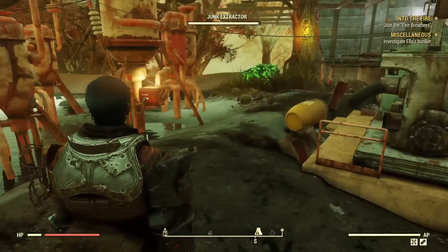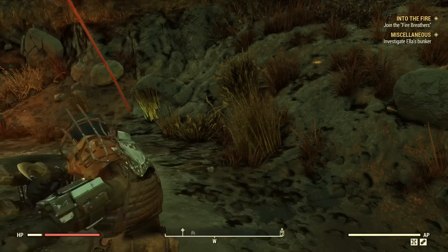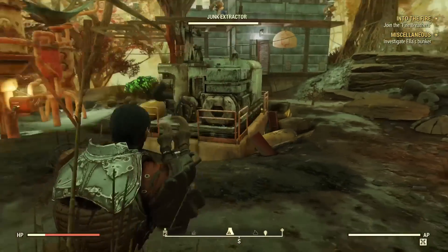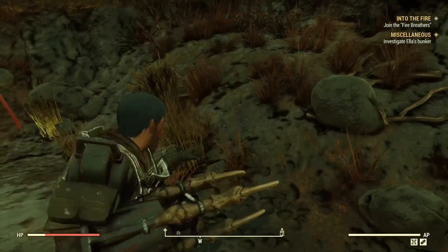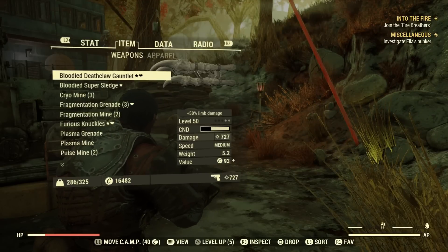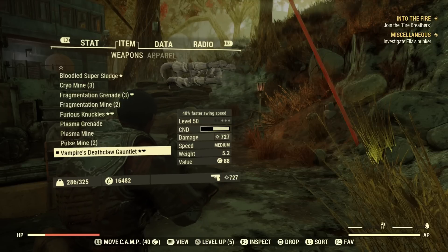Another thing you can do: if you have a vampiric weapon and you need to heal, you can just swing it. You see that it heals you just by swinging it — you don't even have to hit anything. If you just swing around, you'll get some health. What you need for this is a vampiric weapon — I've got a Vampire's Deathclaw.